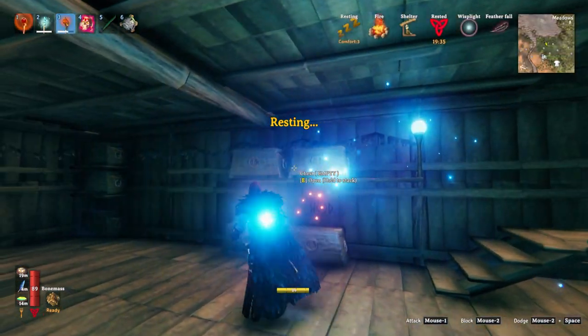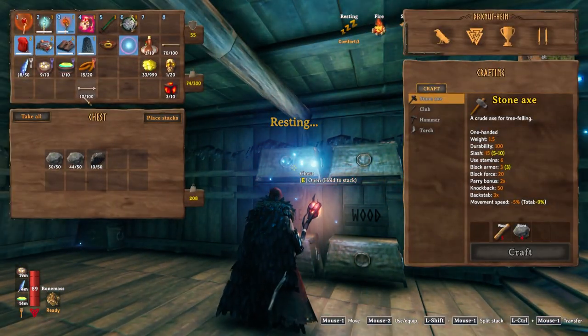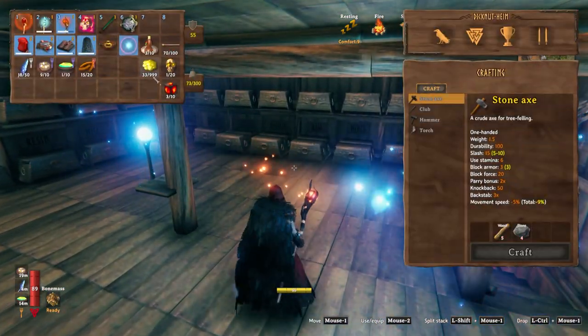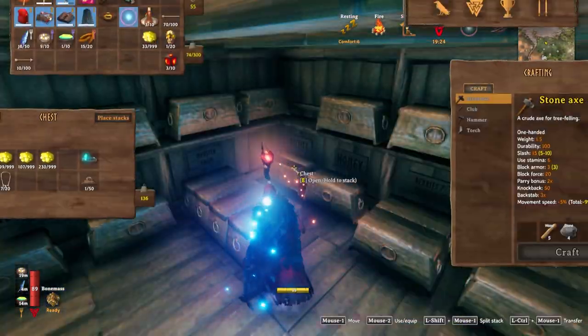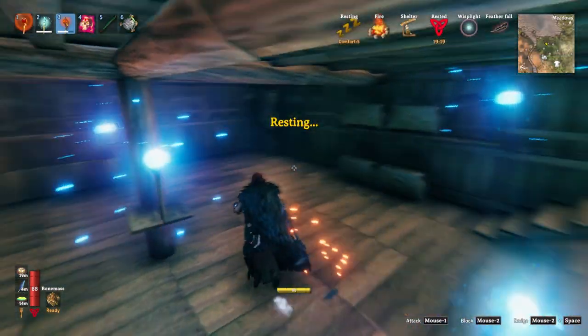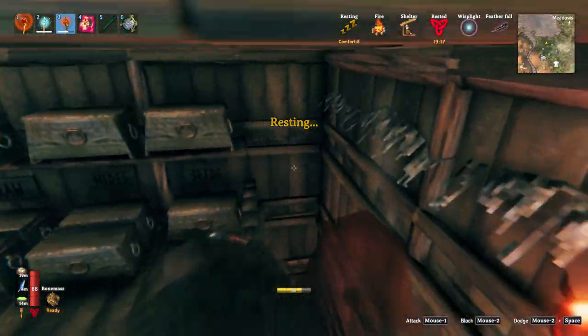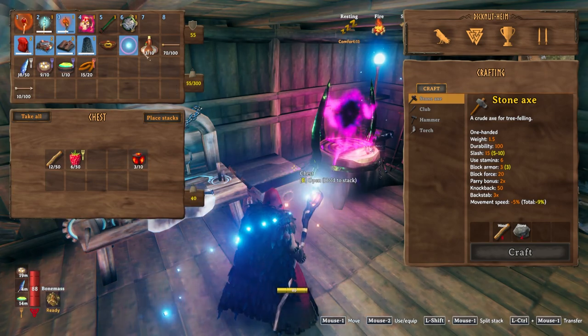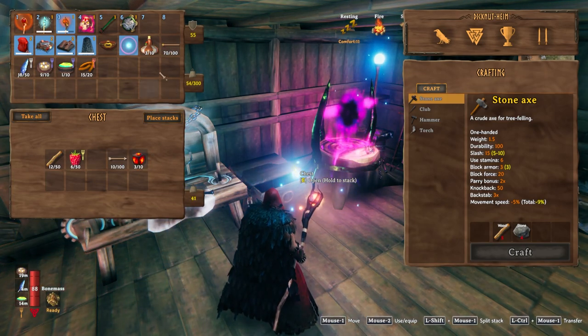A good way to train elemental magic might be to go — obviously at a different time — but if you want to train your stabs, loxes are very resistant to frost. So you should be able to just use that thing as a punching bag until you get your skill up.